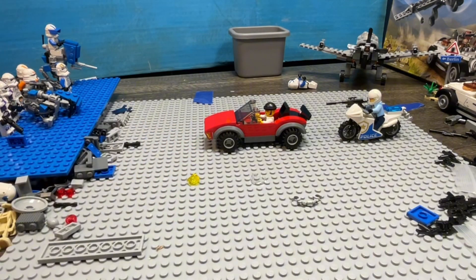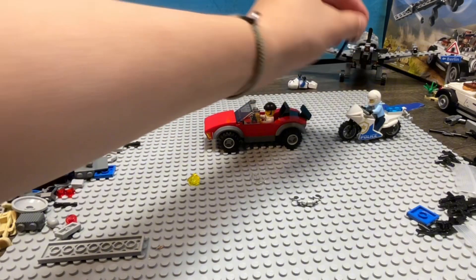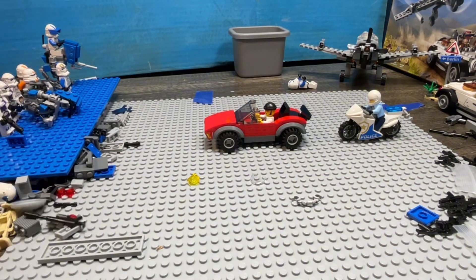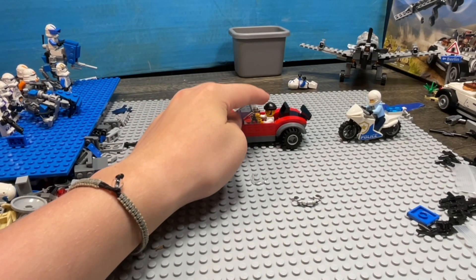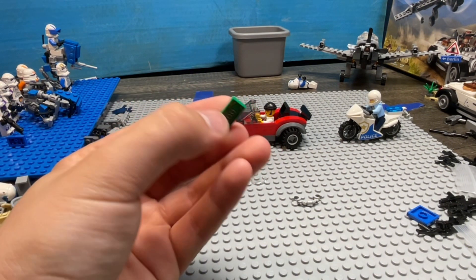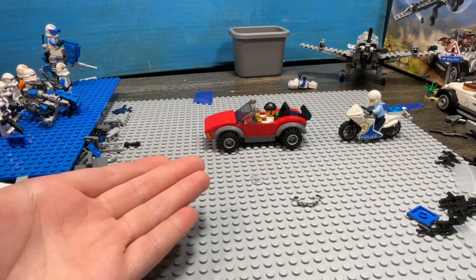Alright guys, so here's the finished build. And just for fun, I added Crosshair's rifle, just because I wanted to — but it's not included in the set, obviously. You get two minifigures, both of which are exclusive, and I believe this dude has an exclusive torso because I don't think we've seen one like this before. But you have money, a bad guy trying to take the money, and then a cop. So this build was fun to do.